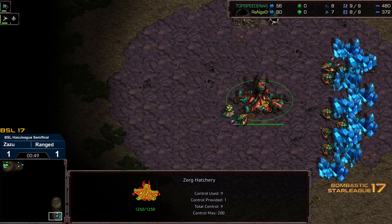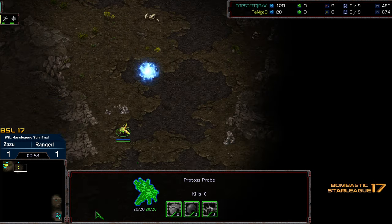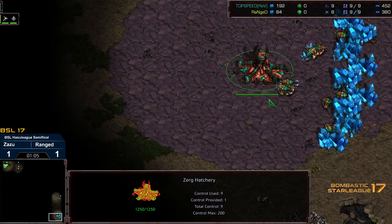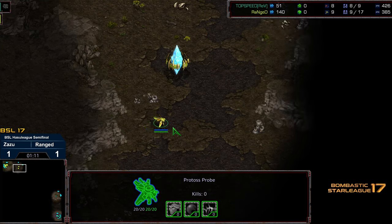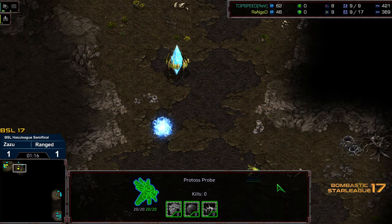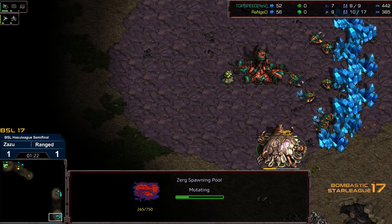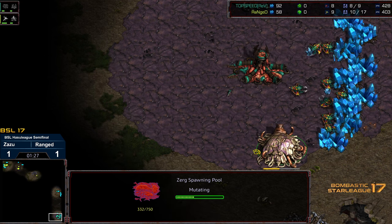This is best of five, and I believe the finals will be best of seven. It looks like Zazu has primarily been relying on aggressive early play — I don't feel like this is indicative of all of his play, but it might be indicative of how ranged plays his macro game. He succeeded barely in game one, and game two kind of fell apart. I'm wondering if he's going to change his tactic.